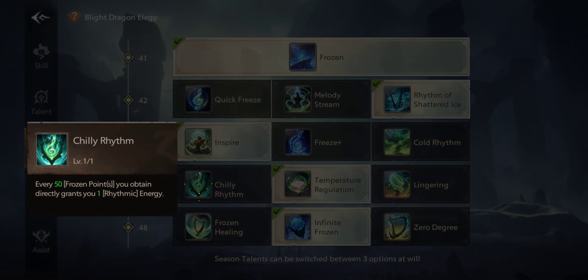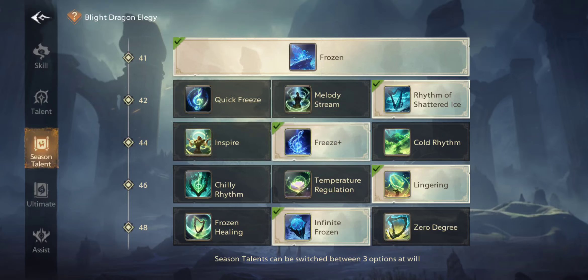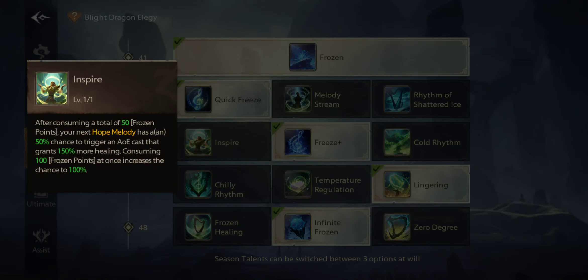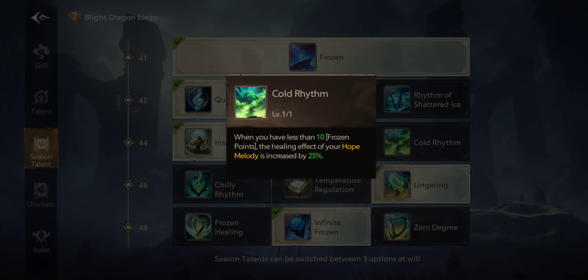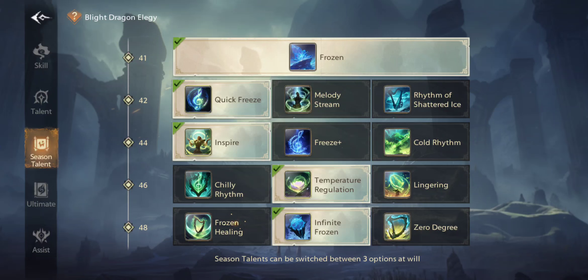So you may want to go for one of these path options. You can combine different nodes — for example, enter frozen status to recover up to 135% of your attack to allies with the lowest HP. Personally I don't think that one is good, but you can try it. The way I'm using it right now is like this.